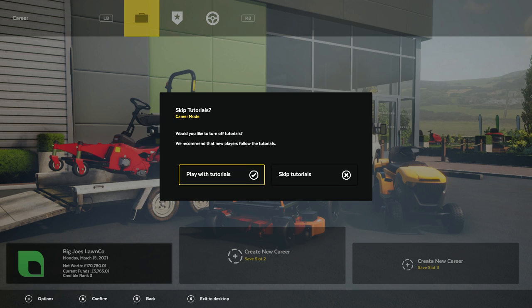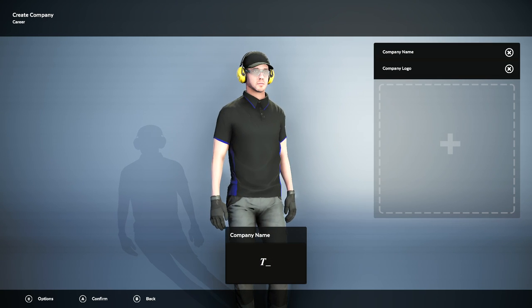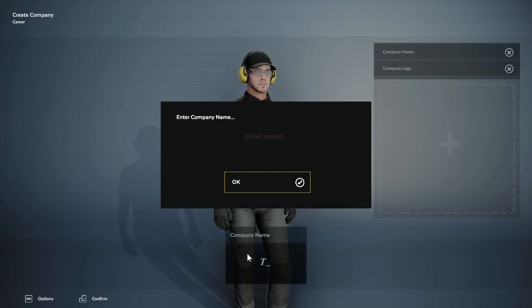So we're going to create a new career. We're going to play with tutorials so I can just kind of go through that. We have our company name, and we're just going to name it — we'll go with Lawn Co Cutters.